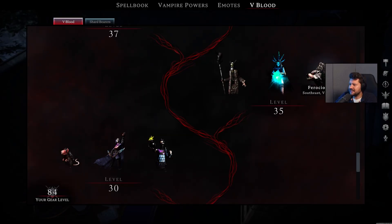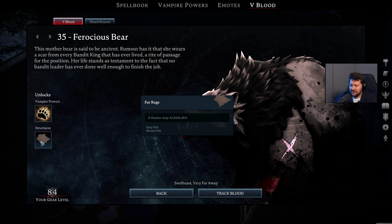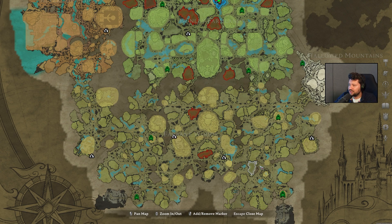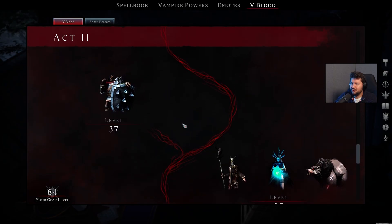On the very opposite side of the map, we have the Ferocious Bear, which unlocks the Bear Form. This one can come in very handy if you want to break into the Bandit Stronghold, but also destroy those bigger piles of rocks and other minerals. It also unlocks the Fur Rugs, but if you want to track him down, you want to go all the way to the east, to the Bear Cave right here.